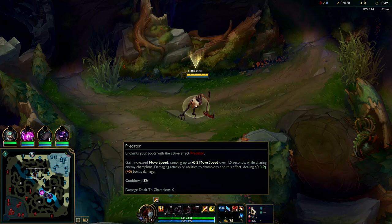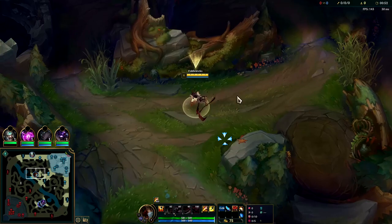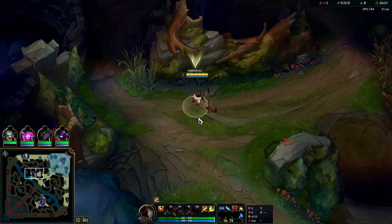What's going on guys, going to be showing you how to carry on Fiddlesticks in season 12. For your best runes right now you want Predator with Cheap Shot, Eyeball, Ultimate Hunter, Cosmic Insight with Perfect Timing. For your three rune stats take double AP with armor on Fiddlesticks.